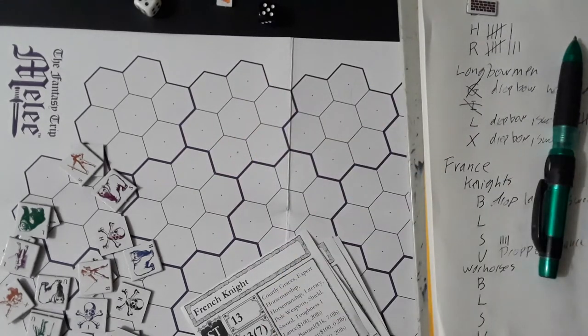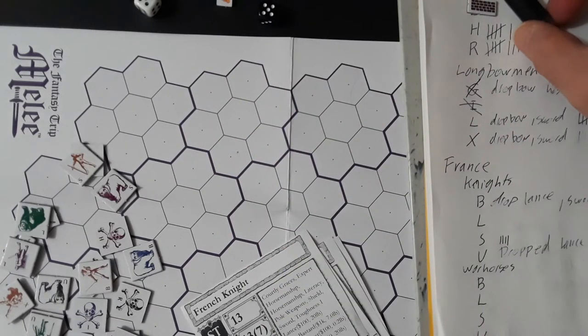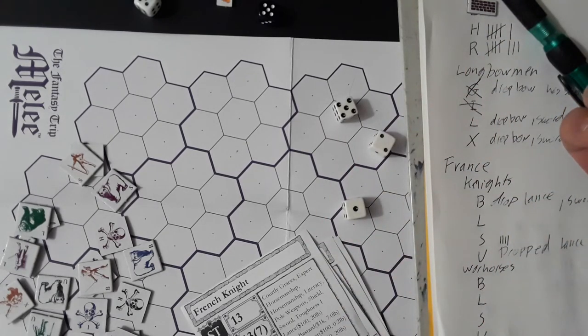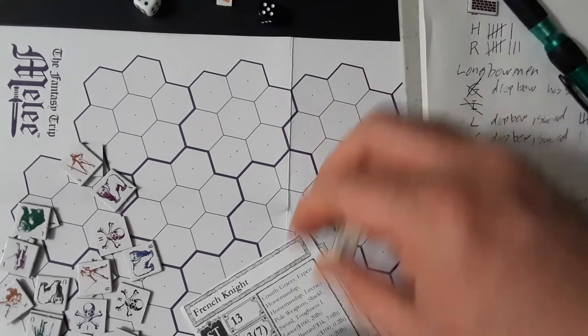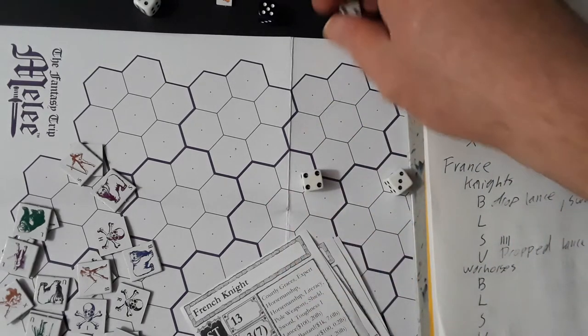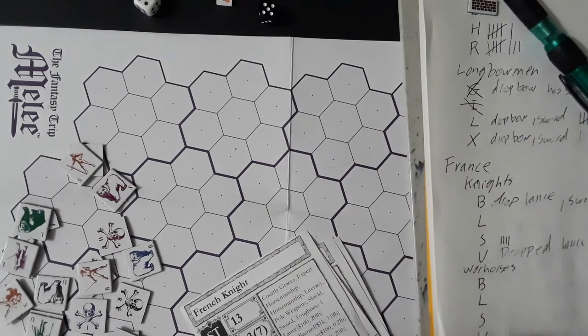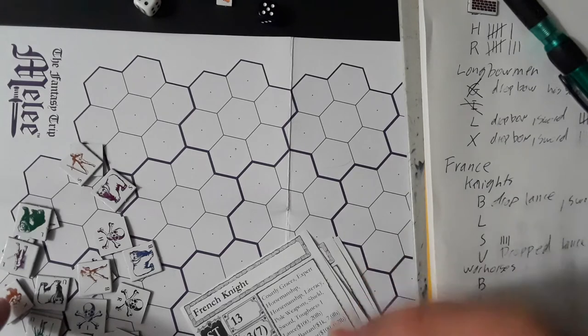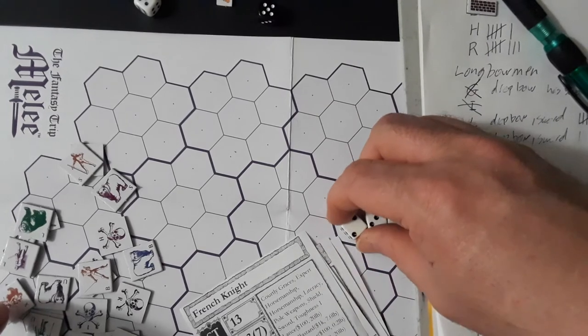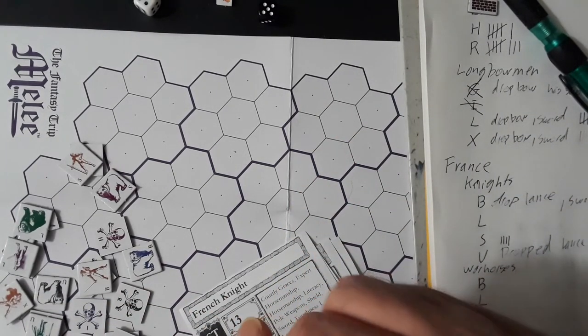B has a sword out and there's someone on the ground underneath, so he takes a sword swipe — does not get the plus four because he's a multi-hex critter — with an 8, a miss. S has got a lance in hand, so he pokes the guy underneath him — miss. L does a standard lance attack — miss with a 10. That's it for that turn.